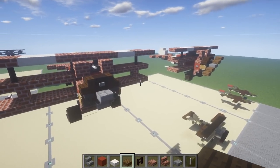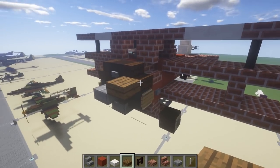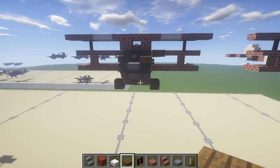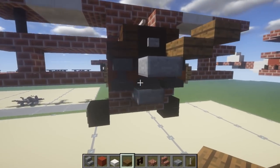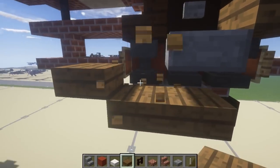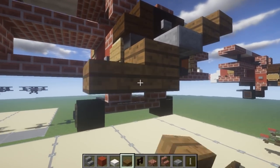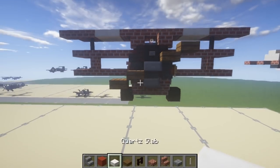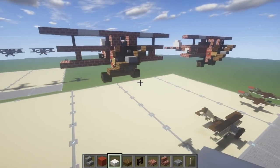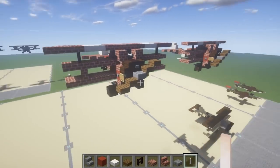Almost forgot — we need to put the props on. Go diagonal from the stone brick half slab and place a spruce wood half slab, followed by a spruce wood top slab, following the angle. Do the same thing on the other side — it may be a little trickier because of the anvils, and you'll need to crouch. Essentially you want it to go across at an angle. You can modify this however you like.